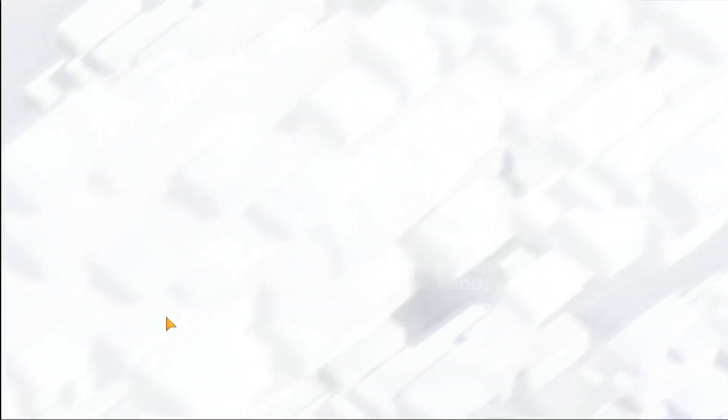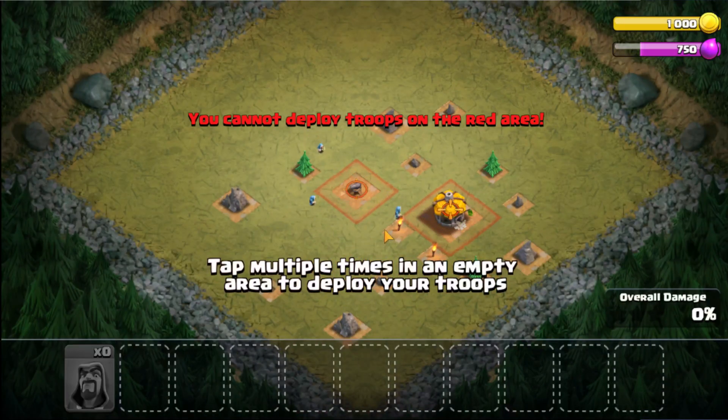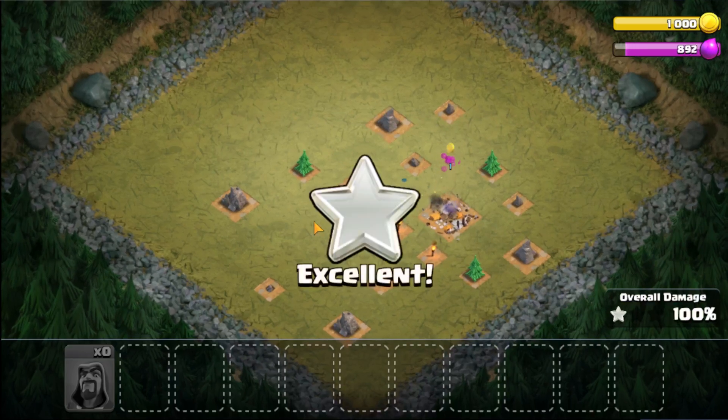Let's attack to finish the tutorial so the Facebook option becomes available. We wait for the goblin attack to be done, and we're done with it.